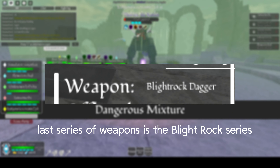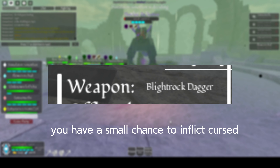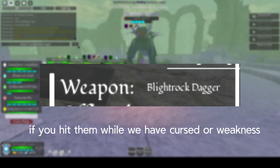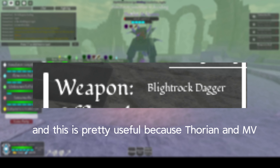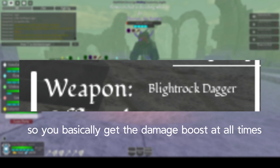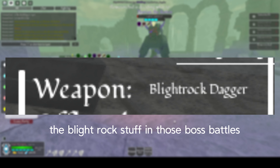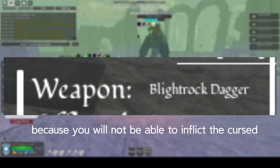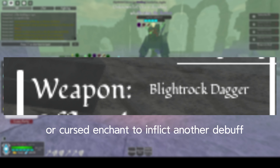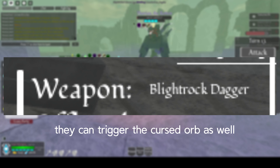The last series is the Blight Rock series, which drops from Thorian. There's only a Staff and Dagger of this variant. You have a small chance to inflict Cursed or Weakness on enemies, and if you hit them while they have Cursed or Weakness, you deal more damage. This is useful because Thorian and MV are not immune to Weakness, so you basically get the damage boost at all times. However, since they are immune to Cursed, if you want to run B Support, you should not use Blight Rock in those boss battles. Optimal combinations include Inferno for more debuffs, or Cursed enchant with Chaos Orb — since the Blight Rock dagger's debuffs can also trigger the Chaos Orb.